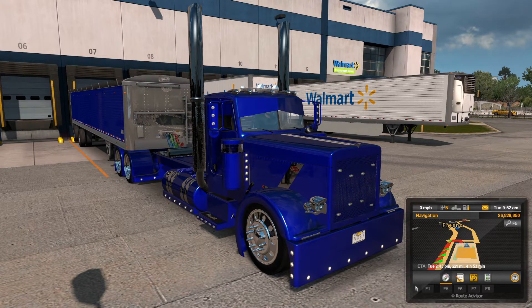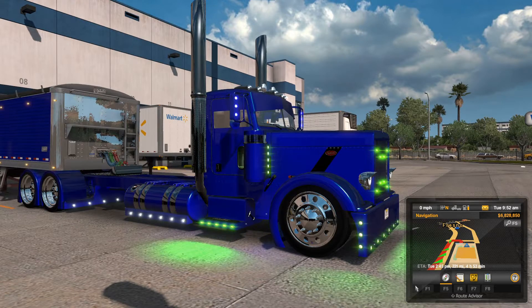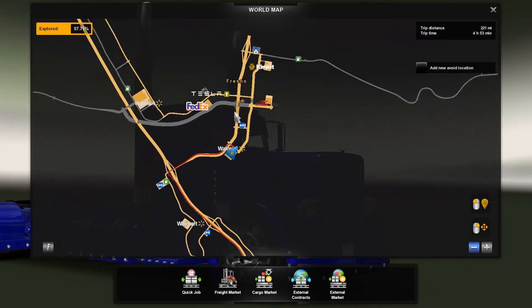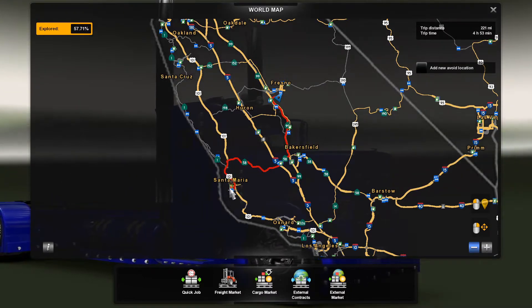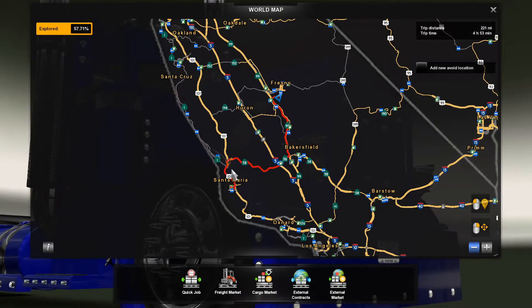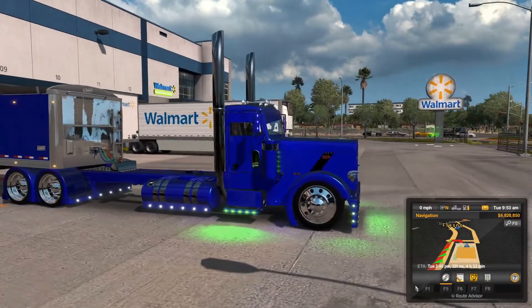Let's go ahead and fire this baby up and let her warm up for just a second. We'll take a quick look at the map so we can see where we're going. We're leaving Fresno, California, heading down to Santa Maria — cutting across through Bakersfield and then straight across California. Let's get into this and see if we can get this long old stretched thing out.